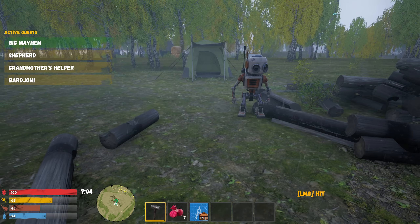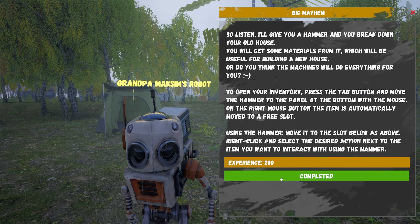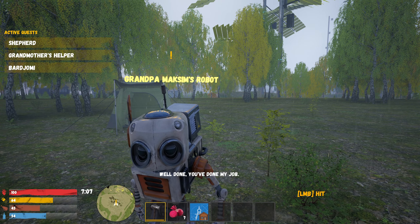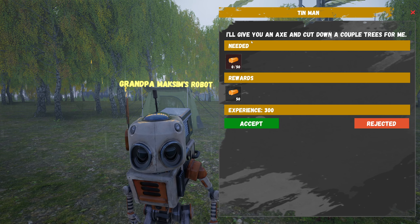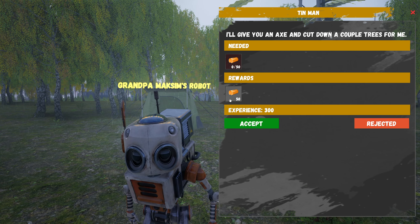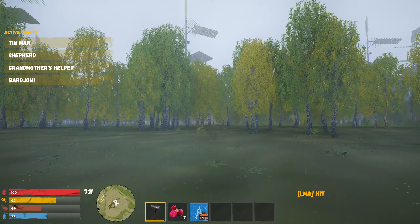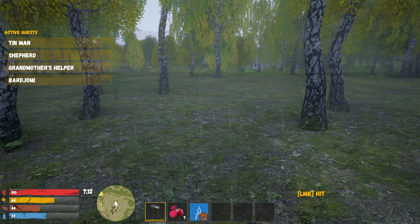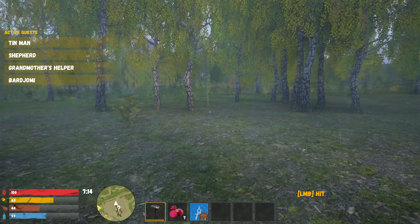Demolition! The whole house in one hit — that was fast. Completed! 'I'll give you an axe, cut down a couple of trees for me — 50 wood reward.' Accept. Do we have an axe? Not yet.